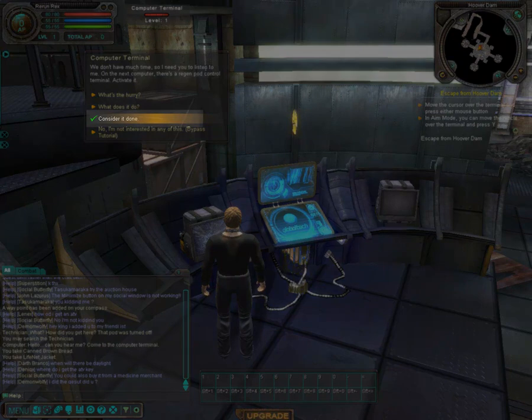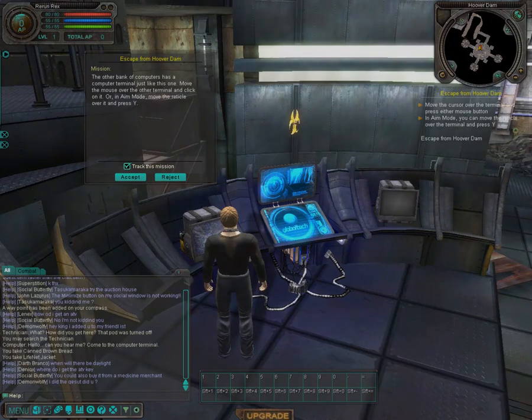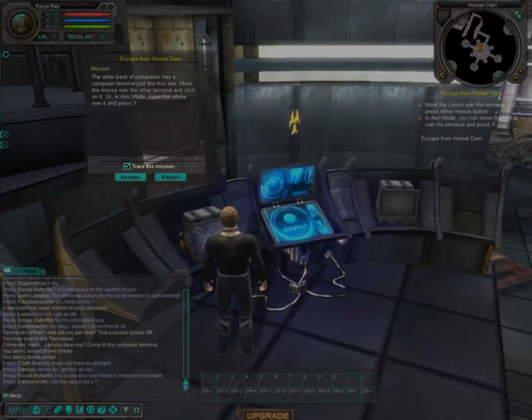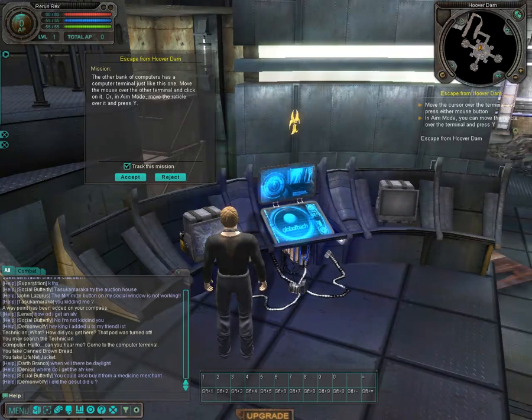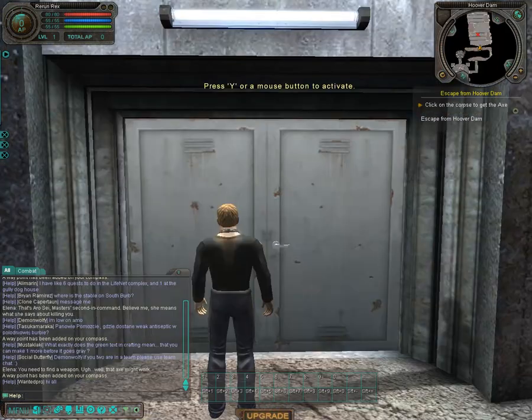A new window will pop up giving you the option to accept or reject the mission. Before you accept, notice at the bottom of the mission window is a small checkbox that says 'Track this mission' — this keeps the mission active and on top of all other missions. Accept the mission. You'll now need to click on another computer system to the right that looks exactly like the first one. The mission will update, and you'll go back to the first computer and interact with it again to complete the mission. Then look at your minimap and follow the red X — your mission waypoint.